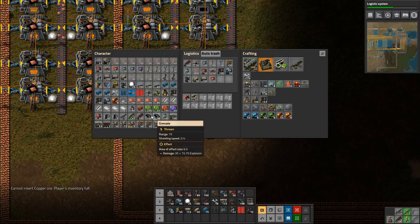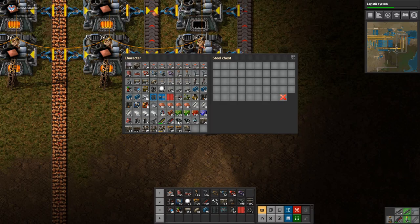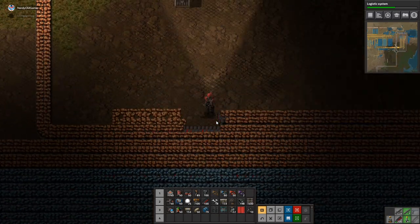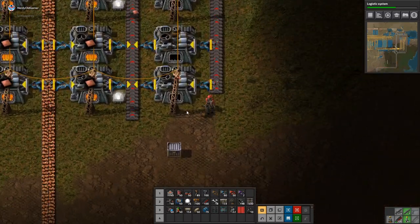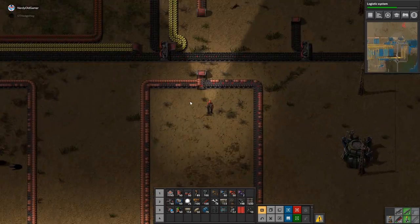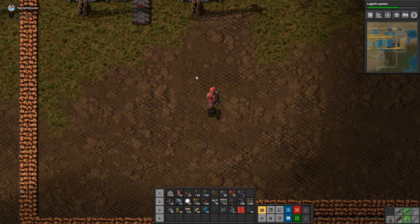We have some stone. I put some wood and some stone somewhere and I don't know where. I thought I dropped it off somewhere, but I think it might be on the copper line now. At least the stone turned into brick. Hopefully we'll find it at some point — maybe.